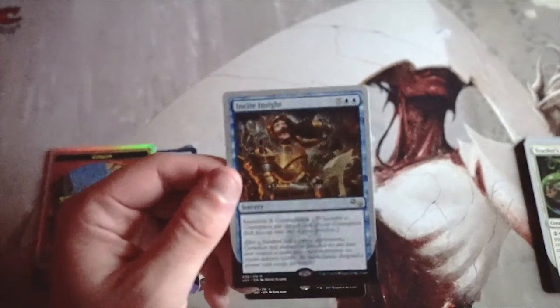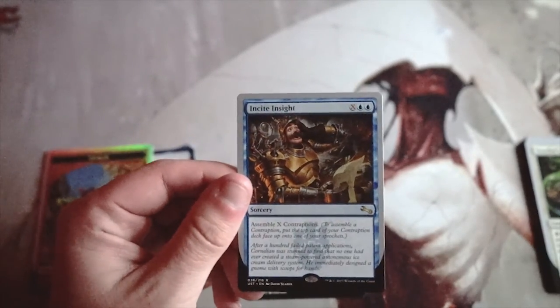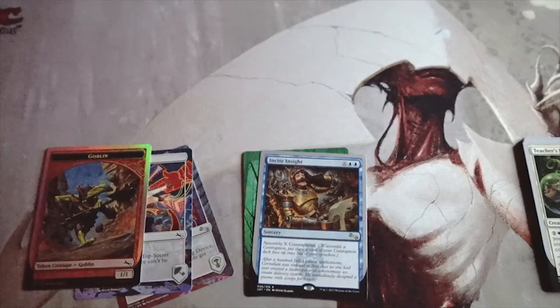For me it's a pretty easy pick — Insight. Please let me know if you disagree, but I think it's just the most powerful card in the pack. I really liked Unstable though, so there are a lot of directions you could go. If you enjoyed this episode, please leave a like or a comment. Sorry again for missing last Friday, but we're back — we're through the busy season. Thanks a lot guys, I'll see you in the next Crack a Pack video.